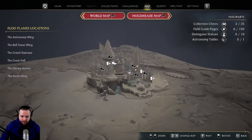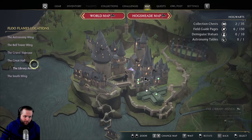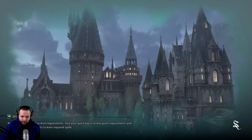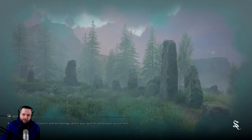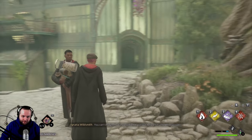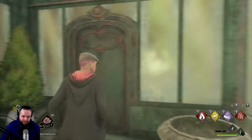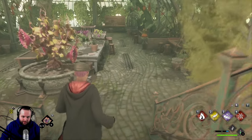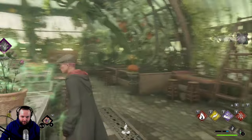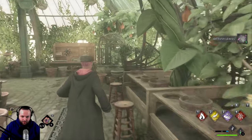Today we are going to continue trying to get more Wigginweld potions. We do have a couple of ingredients we can use, but first we're going to head over to the greenhouse because there is a plant there we can harvest. I forget the name of the plant — I think it starts with a D. Here's one of these plants. There are the Didney leaves, so we're going to collect some of this stuff, which is used for the Wigginweld potion.